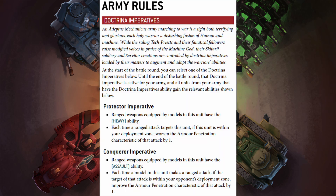Let's get right into it. The first thing we need to look at is the main army rule: the Doctrina Imperidatus. At the start of the round you pick if you're going to be in Protector or Conqueror. Normally I'd go straight for Protector, because having the Heavy ability on all your weapons — considering everything is a base four-up to hit, they're not very accurate, like Guardsmen — having the ability to hit better is definitely good. But the trouble with Protector is you have to stay in your own deployment zone.